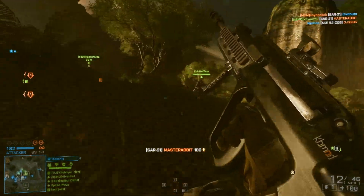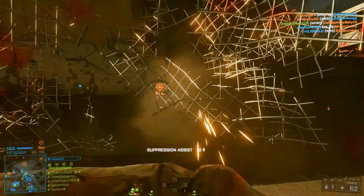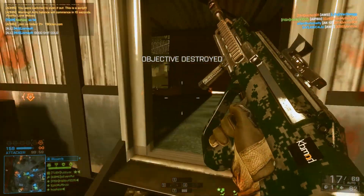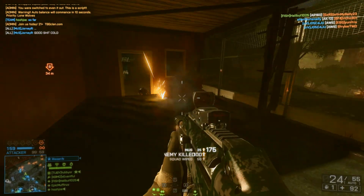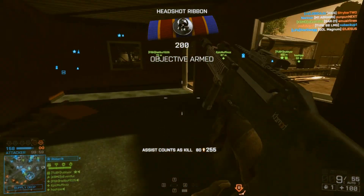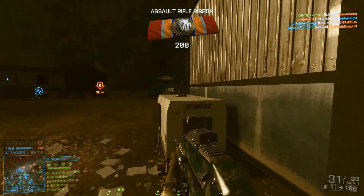The SAR-21 is way better than most people make it out to be. You can't really rush around with it because it does have a pretty slow rate of fire, but from range — holy crap, this thing is powerful. The hipfire isn't bad if you get too close. You just kind of burst fire it, tap the mouse, and it is money in the bank.